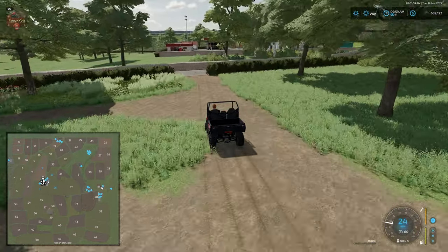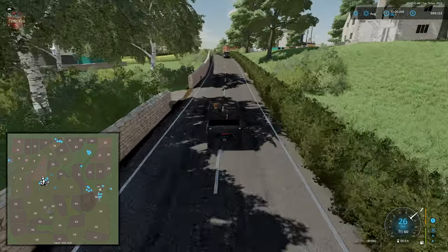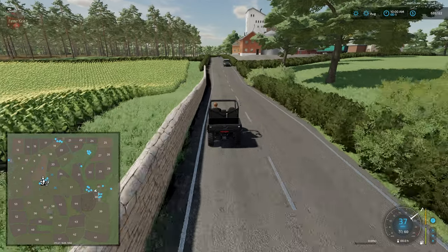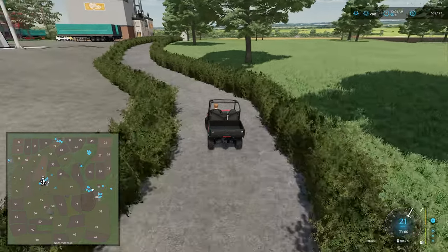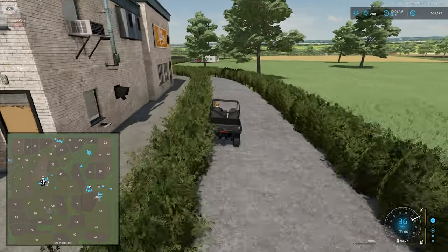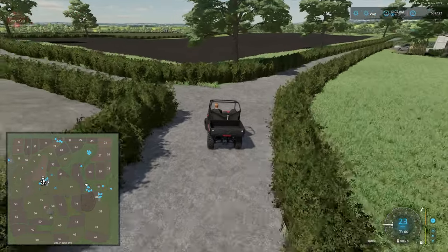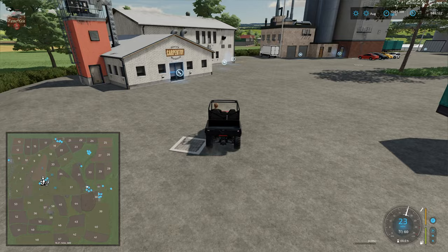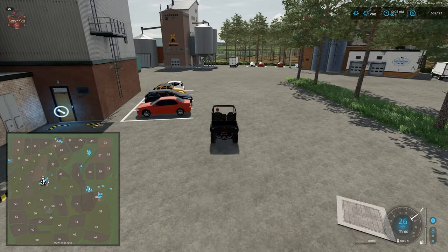Given how the farmlands are set up, this map is really not ideal for multiplayer in any way, because so much of the land is tied into that one farmland area we own at the start. This is definitely configured and set up as a single-player farm. Here we have a base game carpentry, base game cereal mill, grain factory, and dairy — all triggers are clearly labeled and marked, which is good to see.